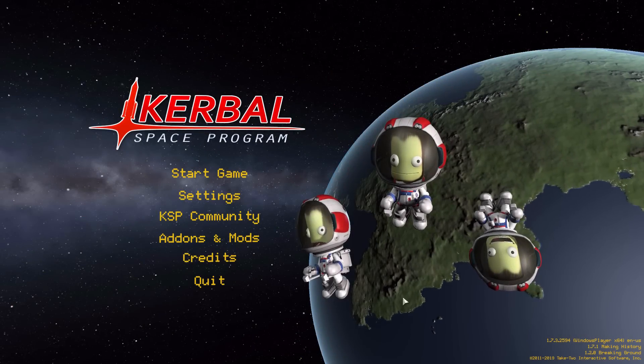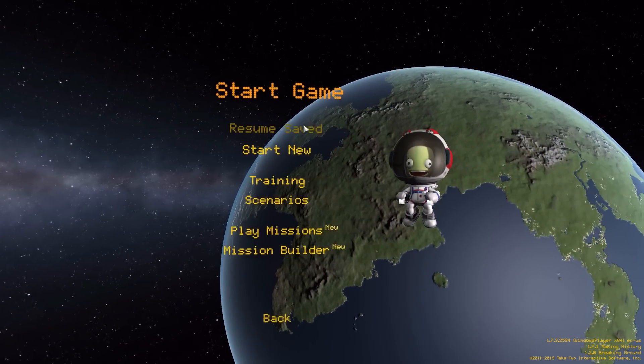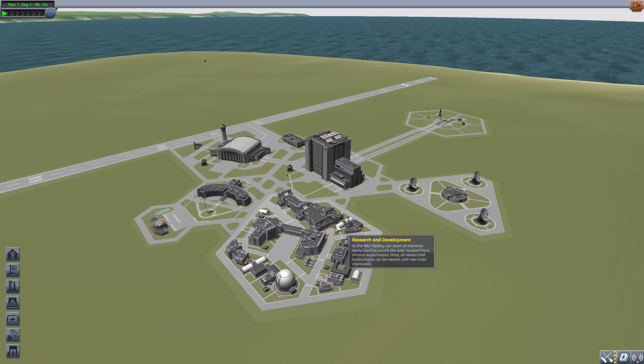Hello everyone and welcome back to Codabo Space Program where today we are having a look at the GN Drive mod, which is being made by user Flywillix. What this glorious little piece of work looks to add into the game is some pretty awesome high-tech engines, apparently based off of Mobile Suit Gundam, but I really don't know much about that — I just know these engines are pretty awesome.